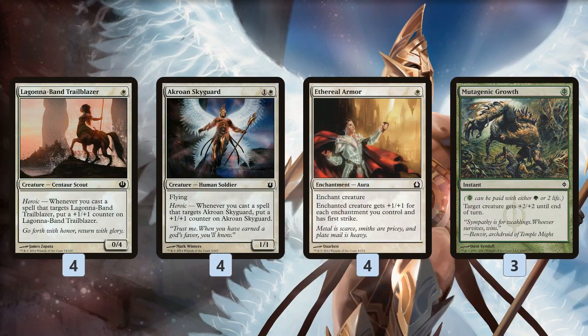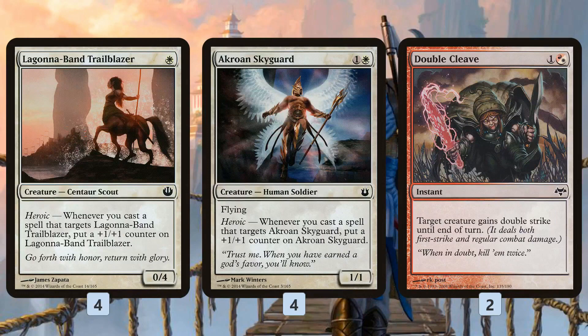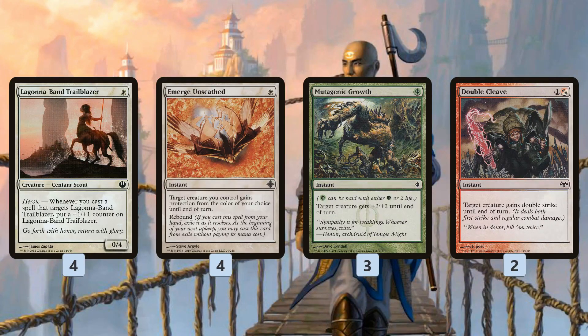For finishing spells, Ethereal Armor gives a big power and toughness boost — +1/+1 for each enchantment we control, so probably +3/+3 plus the Heroic counter. Mutagenic Growth is a free way to give essentially +3/+3, plus another +1/+1 counter for Heroic. Then we have Double Cleave, which creates a nut draw where we can play Trailblazer on turn two, Emerge Unscathed on turn three for counters and protection, then Mutagenic Growth and Double Cleave to close out the game potentially on turn three.